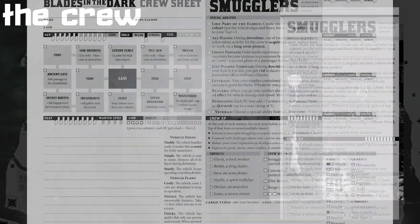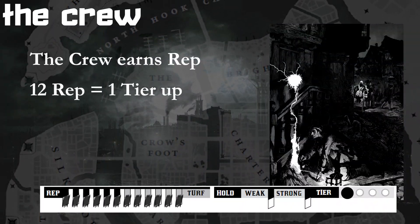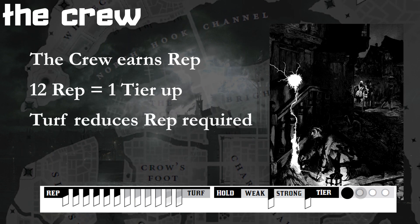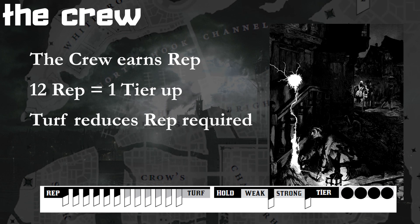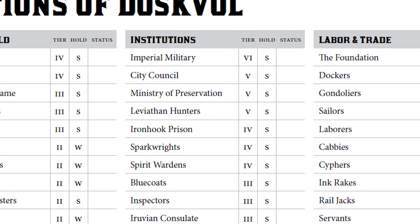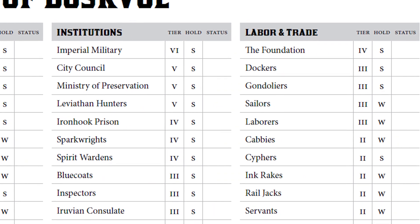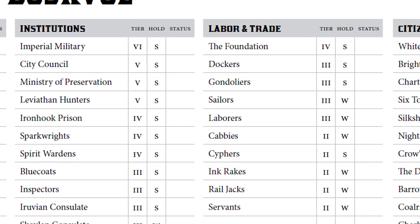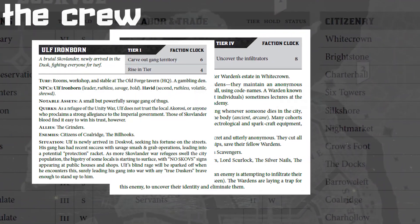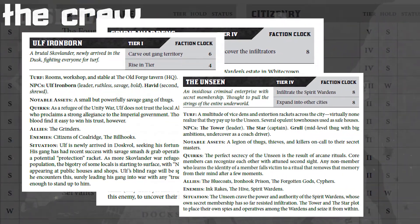Your crew will earn rep after missions, and twelve rep will increase your tier. If you have more turf, you need less rep to get to the next tier. Your tier ranges from zero to five. There are 48 named factions in the city of Doskval, and every time you pull off a score, you will usually be gaining status with one or two of these factions and losing status with one or two. There will always be only a handful of factions in active play, but each of these 48 is well described in the book, and they're there for the GM to spin up new storylines.